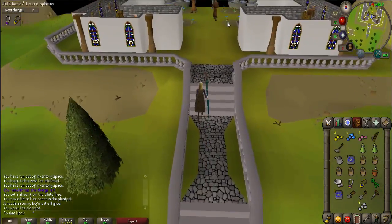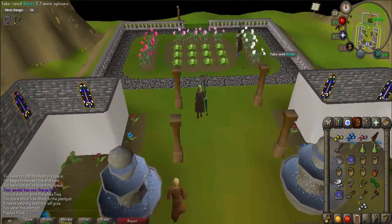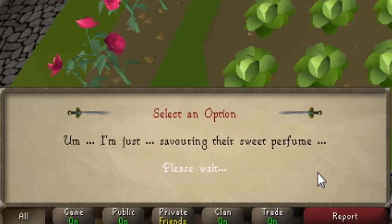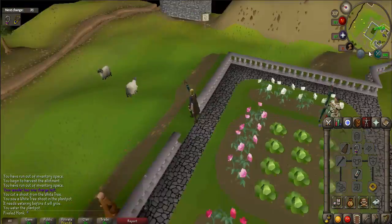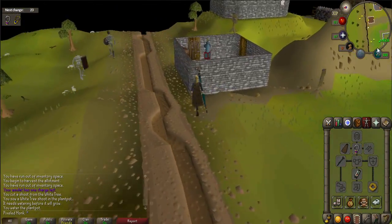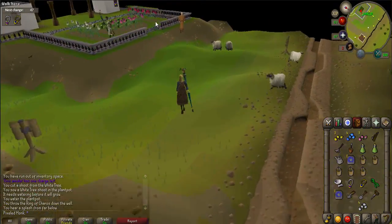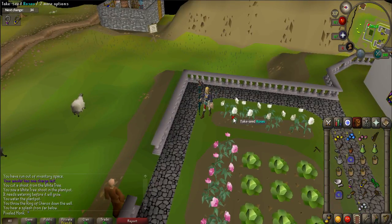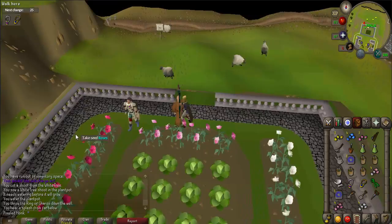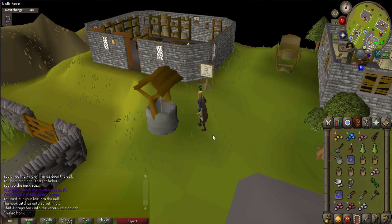Now walk to the north side of the Edgeville Monastery and click on the roses, only to be stopped by Brother Althric. When prompted, choose the charm option to continue. He will say that you are wearing an evil talisman, so head east towards the Edgeville Well and throw the Ring of Charos inside it. Go back and try to take the rose seeds again — this time Brother Althric will be pleased and allow you to take them. Gather red rose seeds, pink rose seeds, and white rose seeds. Go back to the well and use your fishing rod on it to retrieve your ring; this may take several attempts.